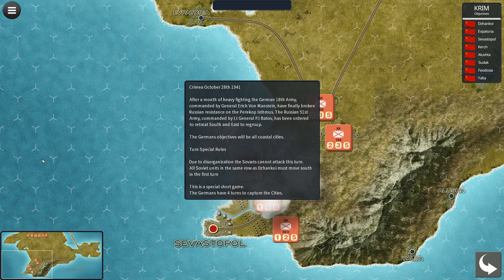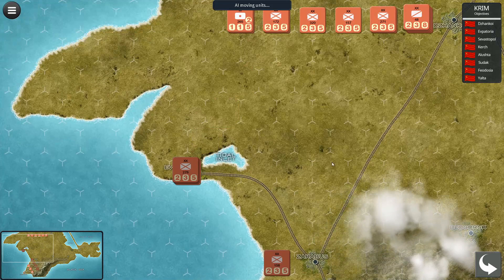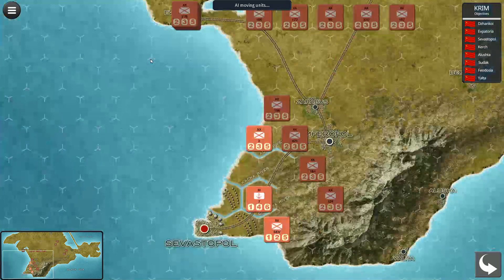We also have a mini map on the left to show you where the screen is on the overall map. You can scroll around the map, but this is just an overview. Now we'll start the game. There's a button which presents game parameters, keyboard shortcuts, sound, the manual, and how to exit the game.